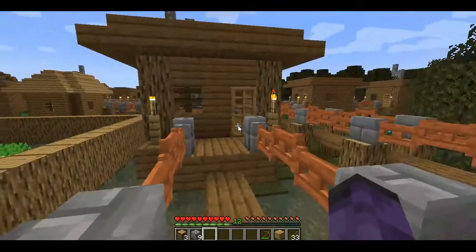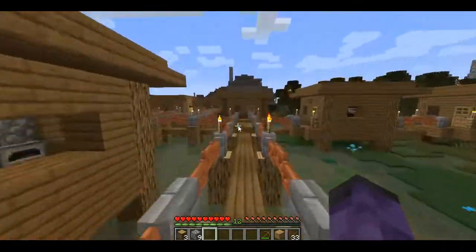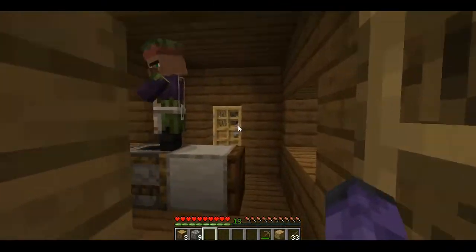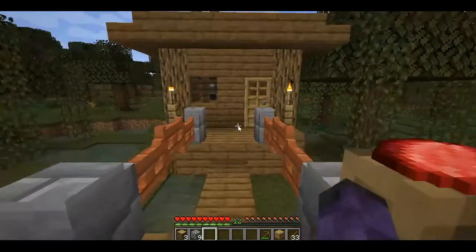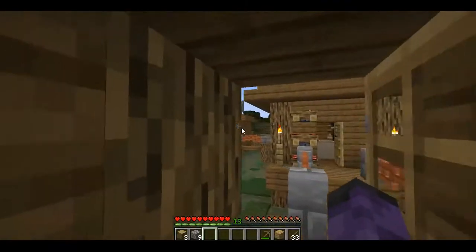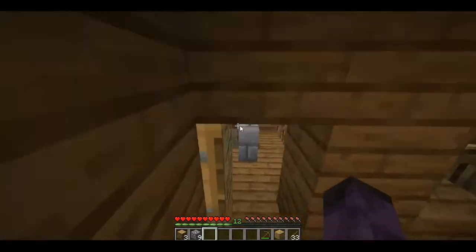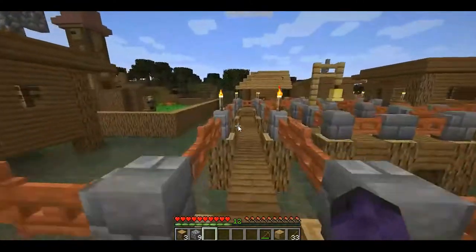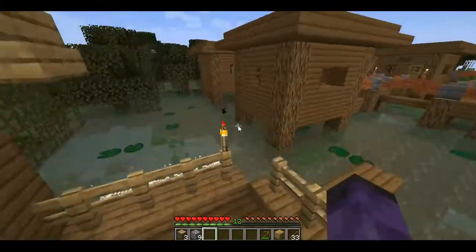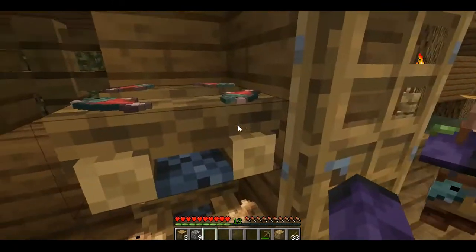Here we got houses, and over here we got more houses. We got a medium-sized house here. Over here, butcher shop — where you get your meats, and this is his house. This is where we get fish — the fisherman raft, more fish.